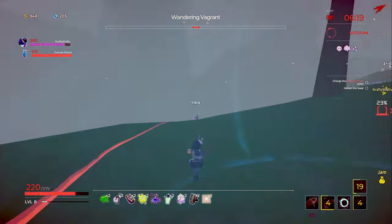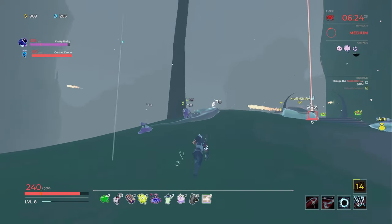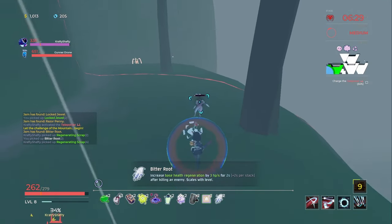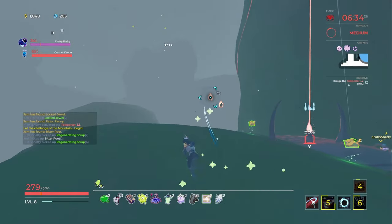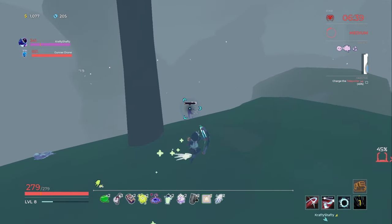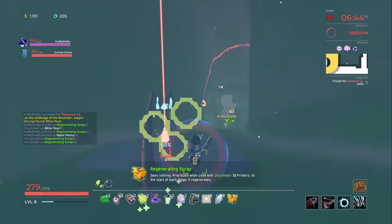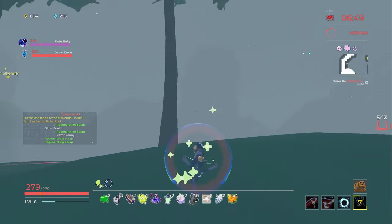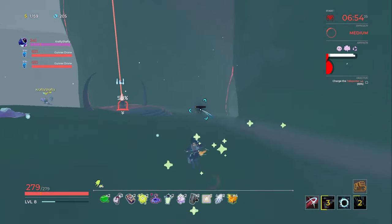I didn't download the fix for Huntress where her alt fires from way above the ground. Regenerating Scrap — these aren't part of a mod, we use them for 3D printers, they're prioritized for uncommon. I'm talking about the Huntress thing where you can shoot things in the air with your ability — it fires from map height instead of character height. I think that was a separate mod.